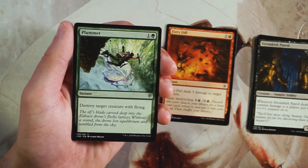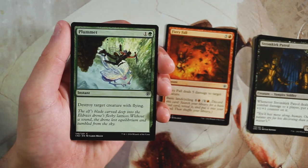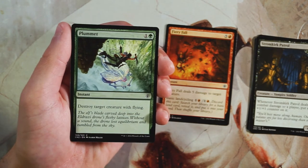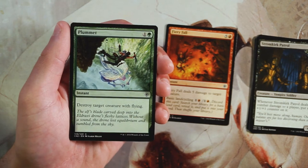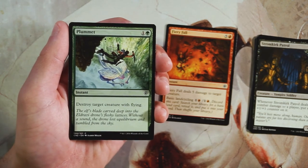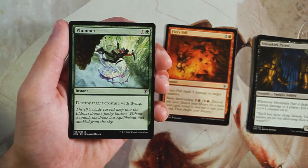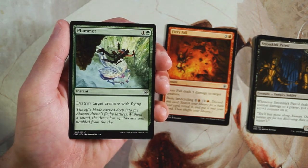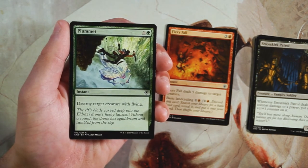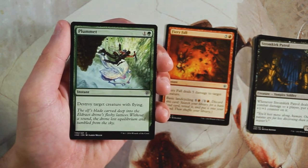Plummet is an instant for one and a green that destroys target creature with flying. It's actually really efficient removal for green. You can get away with main-decking one, but not more, since some decks won't have flyers. It's a great sideboard option if you're in green, but not first-pickable by any means.